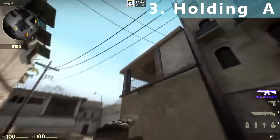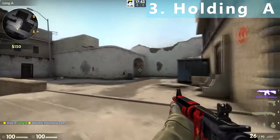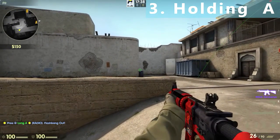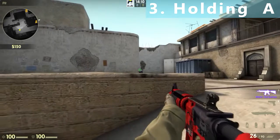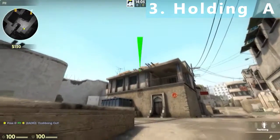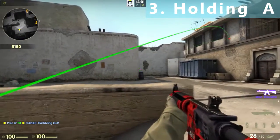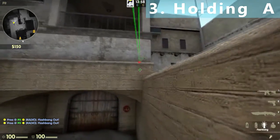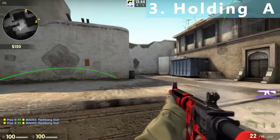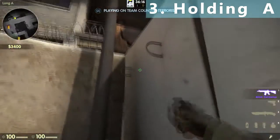You can easily gain long control by throwing a flashbang like this, and you can also go to the pit and watch long from here. If you are holding long from pit and hear some footsteps, you can do a flash like this and get some free kills, and after that a running flash like this to get some more free kills.